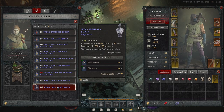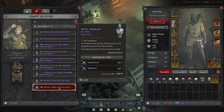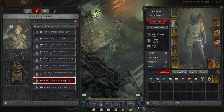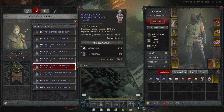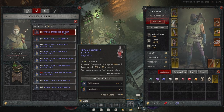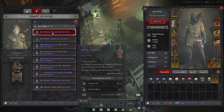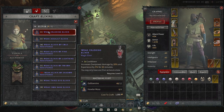Some of these elixirs require level 5 and others require level 10. For example, increasing dodge chance requires level 10, and increasing armor thorns requires level 5. There are also level 15 and level 20 requirements coming up for crafting higher-tier elixirs. Definitely use these in the main game — they're going to be huge benefits to make sure you don't die constantly, and to ensure you're gaining as much XP as possible.